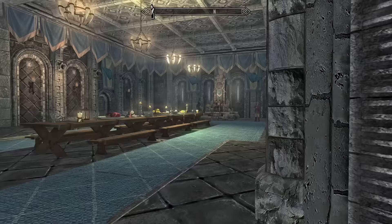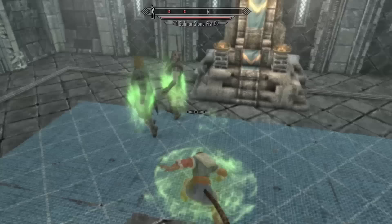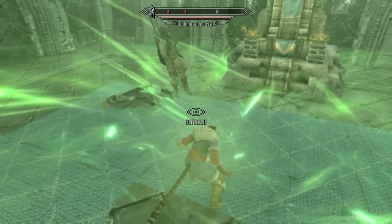To make this exploit more consistent, use a scroll of mass paralysis and a potion of invisibility. Crouch and drink the potion, then charge the scroll and release it when you're undetected — this is so the NPC doesn't see you assault them. Otherwise, they'll catch you and you'll be unable to pick their pocket.